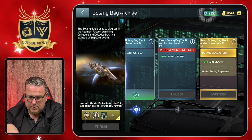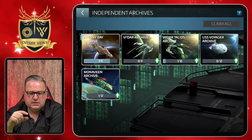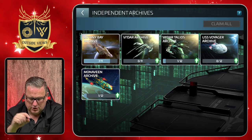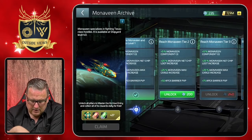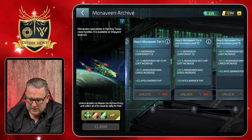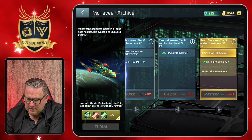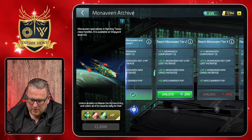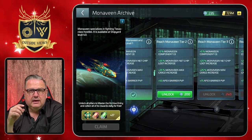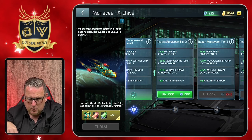You also see archive data shards on the top — those are the material you usually need to unlock buffs for certain ships. If we look at my Monovene, I've unlocked one of those already because spending those was part of an event. It works the same way, bringing certain bonuses to your Monovene, and at maximum will require an archive level of 30. In this case it costs archive data shards — those are not free like the Botany Bay, but they are still doable by acquiring those data shards.